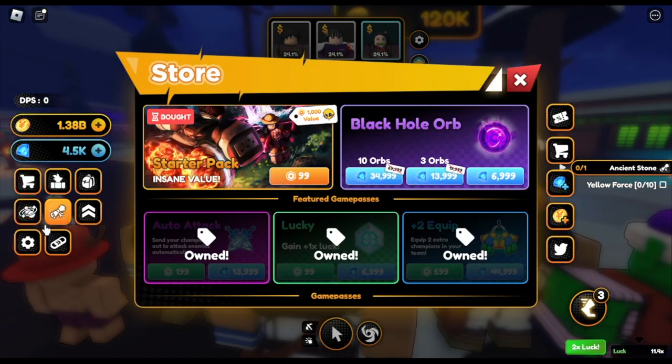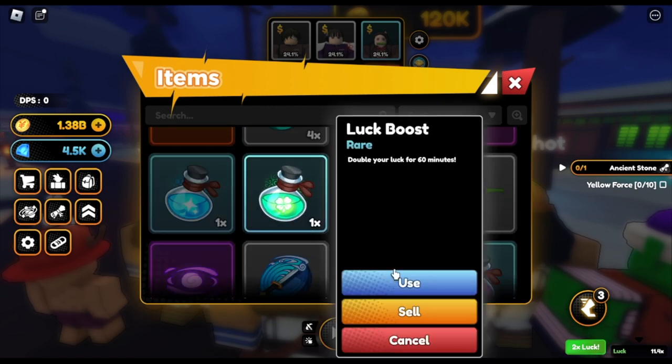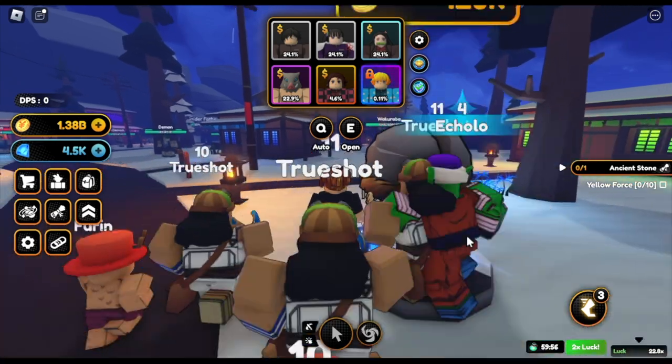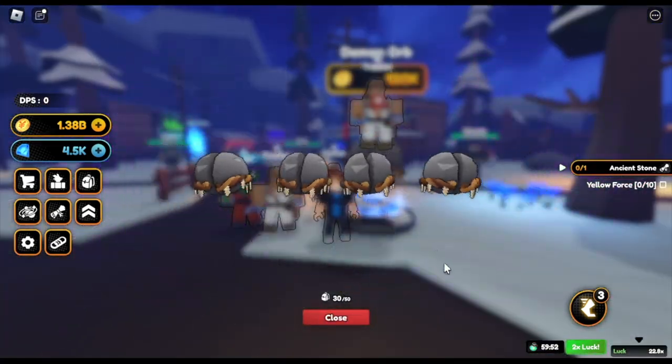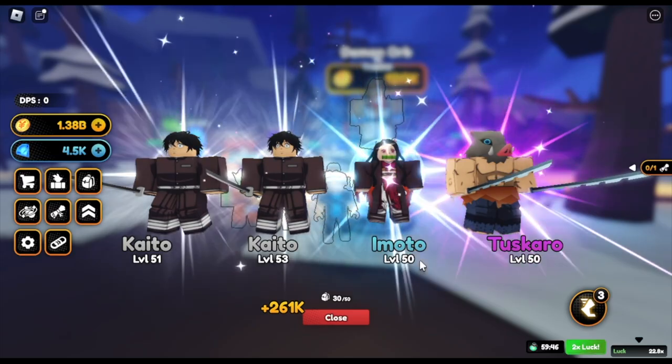Aside from that, we still have some free luck potions here. This will double your luck again — yes, they will stack up. Now we have a 22.8 multiplier for our luck. So guys, can you guess how many Mythic units we can get in 1 hour? Our timer will be the luck boost we just used. Time is running.